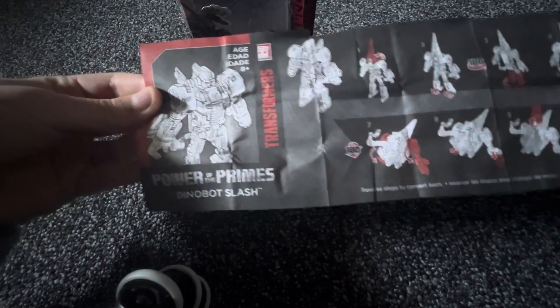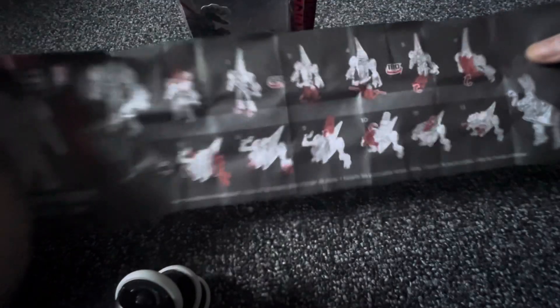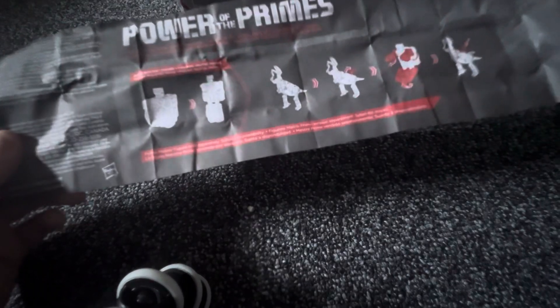Here is Power of the Primes Dinobot Slash — here's how it goes from robot mode. Actually, where it says 12 steps, I think it's like 10 or more; it has to be double-sided. With Seaspray it actually showed you how to convert back, but with this one it doesn't — but it's not that hard. If you flip it back, it just tells you how to do the accessories, so you put it into that mode and stick it in so it looks like something's riding it.